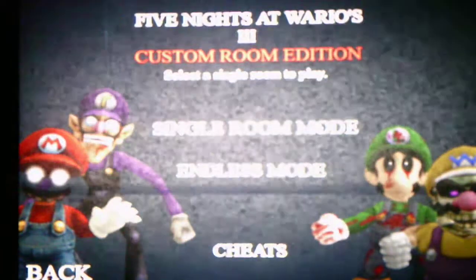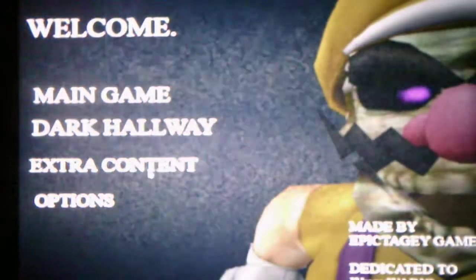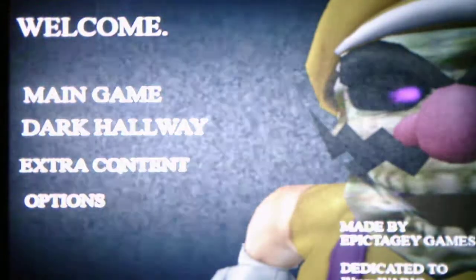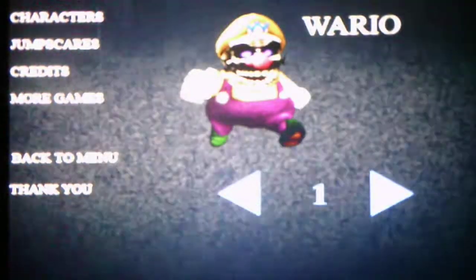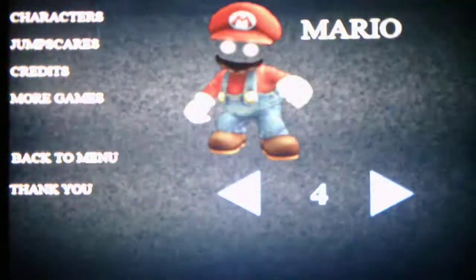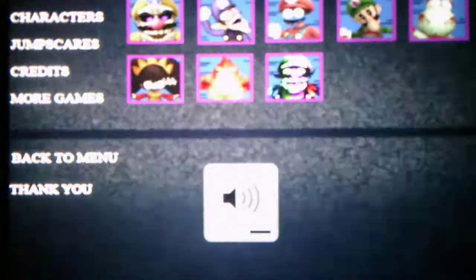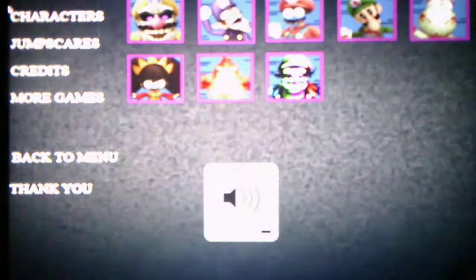We've beaten the main game for single room mode, so that's a good thing. We have some extras to check out. In the extras, the characters are Wario, Waluigi, Luigi, Mario, Ashley, Donkey Kong, Yoshi, and Demon Wario. Let's check out the jump scares — that's really interesting. That's Demon Wario's jump scare. The only ones I've actually been jump scared by are Yoshi and Donkey Kong; I haven't been jump scared by the others, so that's a good thing.